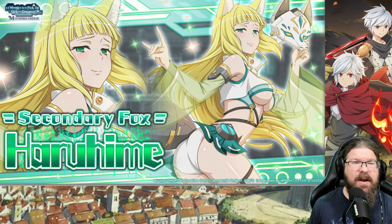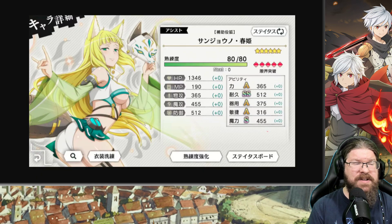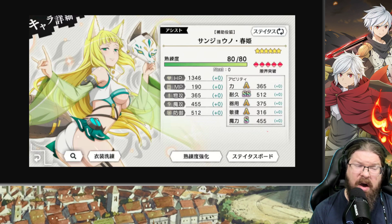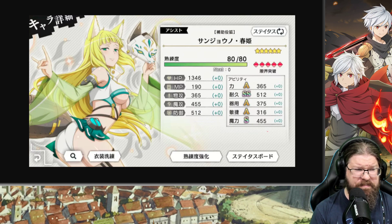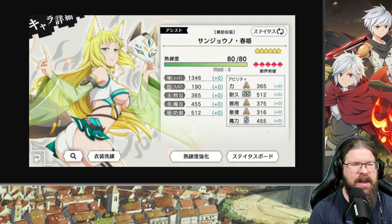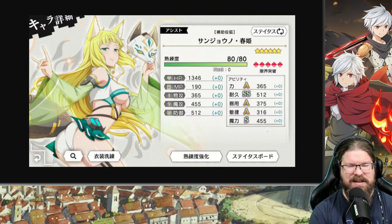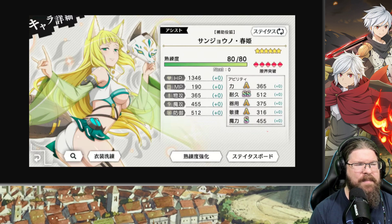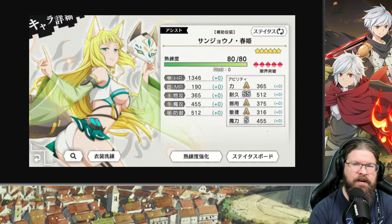We've got a new Haruhime — Secondary Fox Haruhime. She is an assist. 1346 HP, 365 physical, 455 magic. Her endurance is 512 — she's going to be a really good endurance buff for a magic unit. Not the greatest stat-wise, but a good endurance buff. With magic units, you're typically more chipping away at their health — they hit hard but not insane, and they do a lot of other status things. So having an endurance buff on her is a really smart move. Endurance is something seriously lacking in magic units.